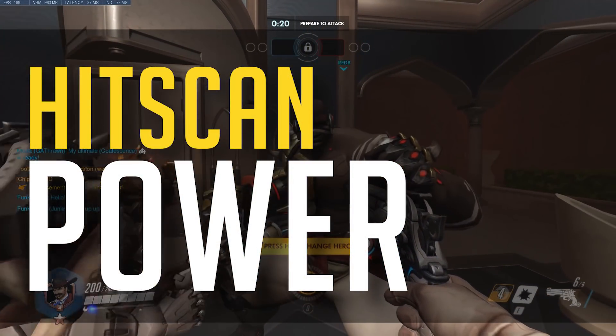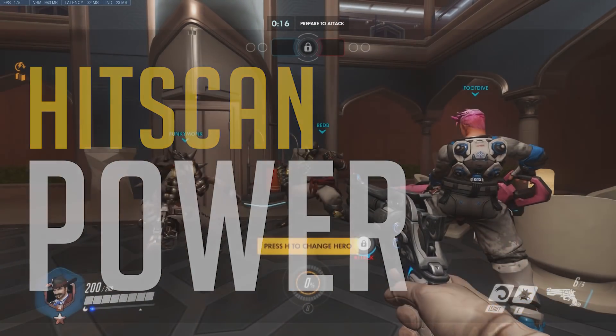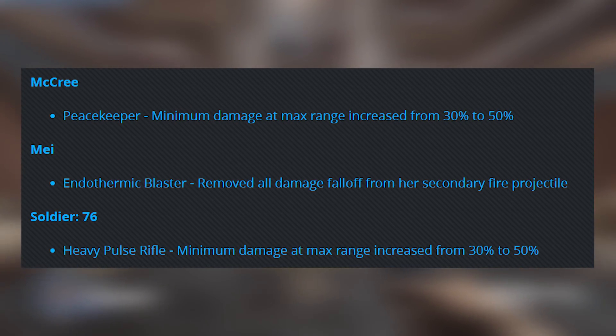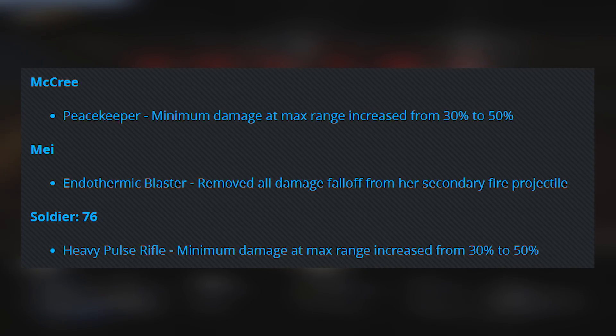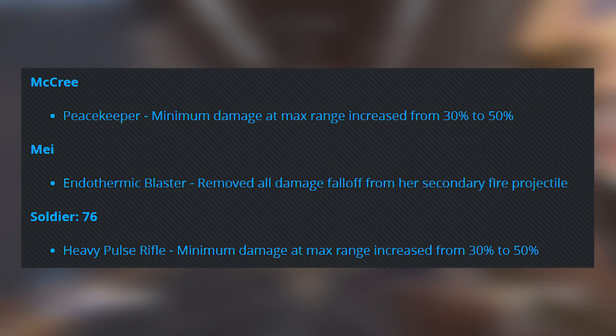Get ready for Soldier, get ready for McCree ladies and gentlemen — they are mega powerful on the PTR now. This has been on the PTR for a while. These are the minimum damage at max range changes to McCree and Soldier 76, and we've got Mei in there for a bit of fun. McCree's Peacekeeper minimum damage at max range increased from 30 to 50 percent.